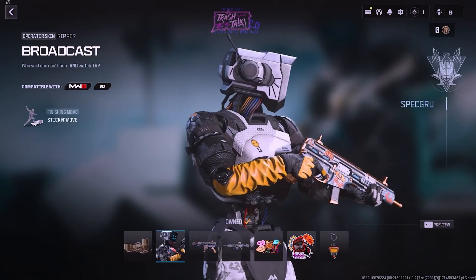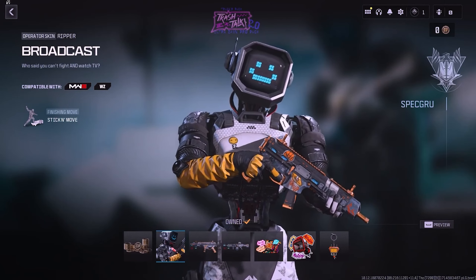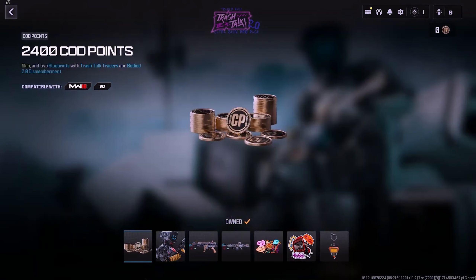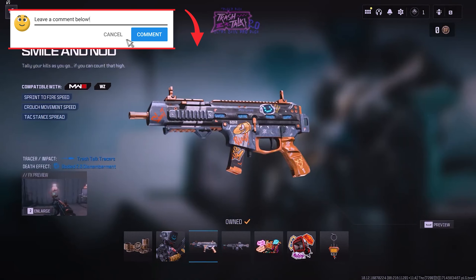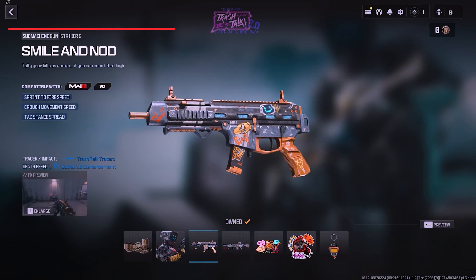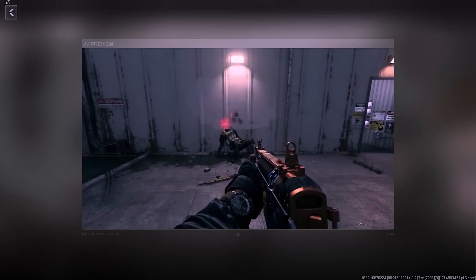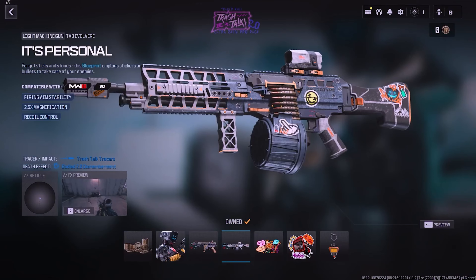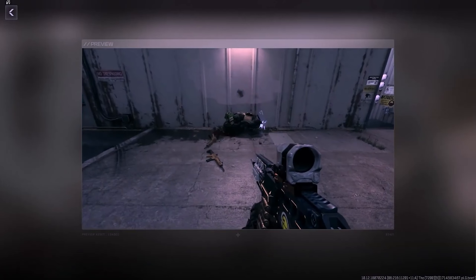The next bundle is the Trashtalk 2.0 Ultra Skin Pro Tracer Pack. This one costs $19.99 USD and includes 2,400 COD Points along with the bundle. You'll also get the Broadcast Operator Skin for Ripper and two Weapon Blueprints. The first is for the SMG Striker 9 named Smile and Knot, featuring Trashtalk Tracers and a Body 2.0 Dismemberment Death Effect. The second blueprint is for the Teak Evolvary named It's Personal with the same effects. This is the first Pro Pack this season with Tracer Rounds, making it a good choice if you're interested.